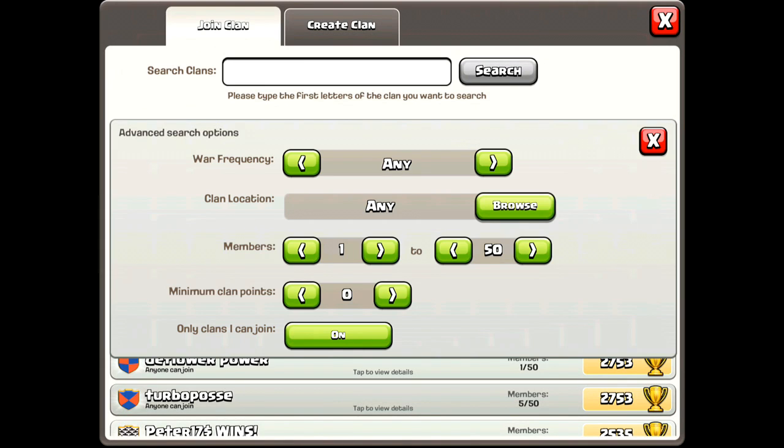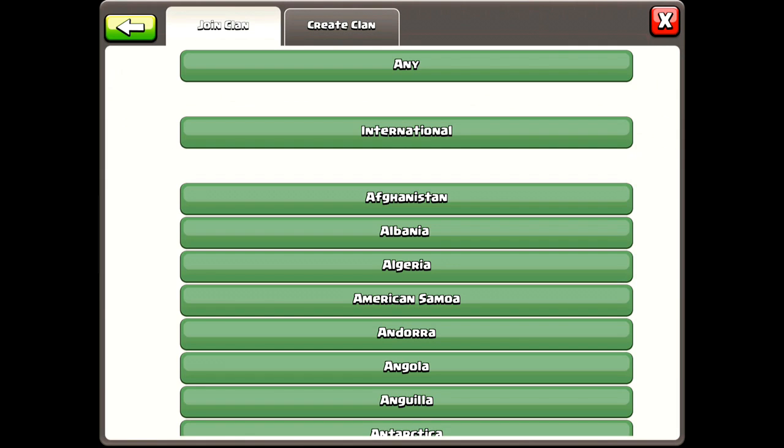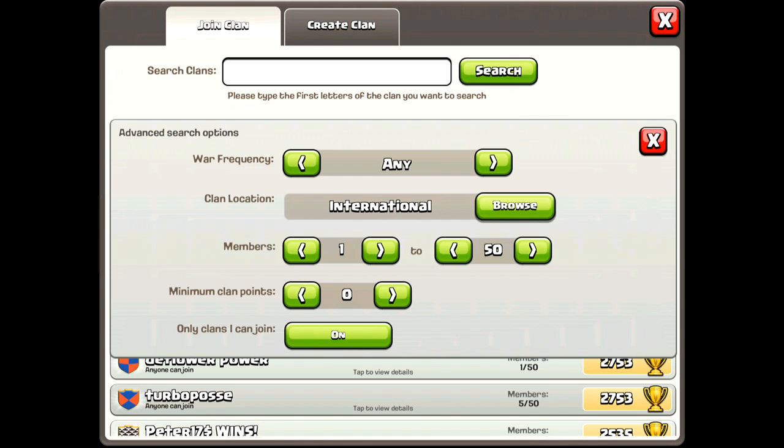This is going to be part of the new clan system settings that we're getting with this update. If you check it out, we're going to have advanced settings so that you can search for the clan you're looking for. With this new advanced search settings, you will be able to find clans that are more in your area and more to your liking.